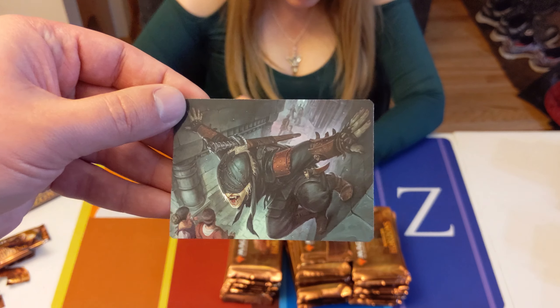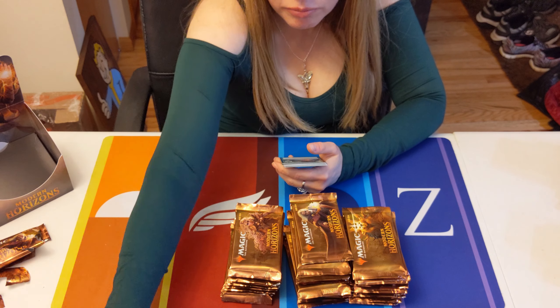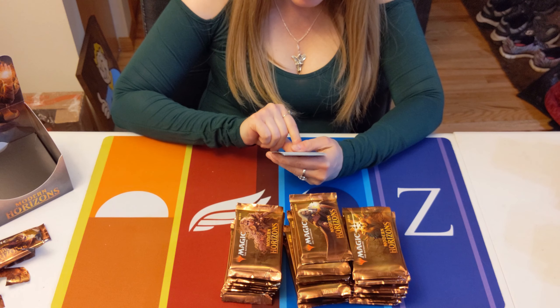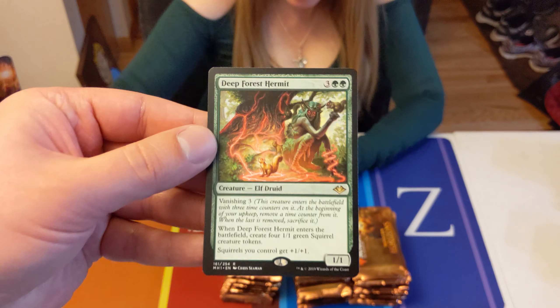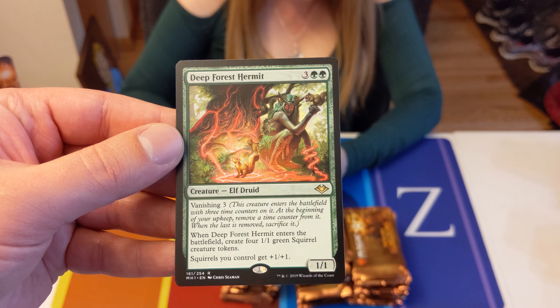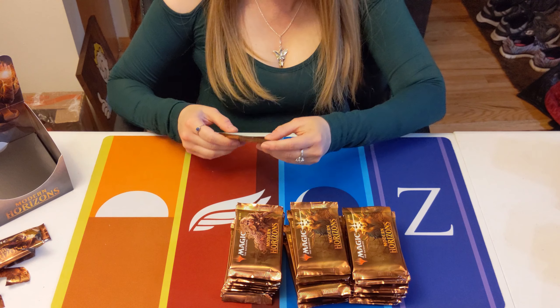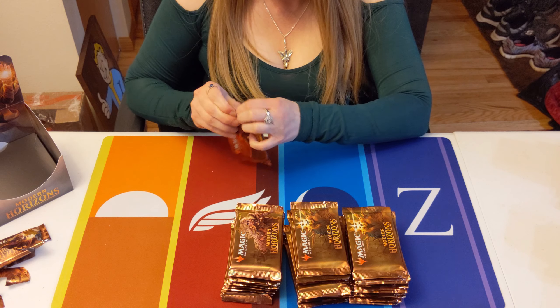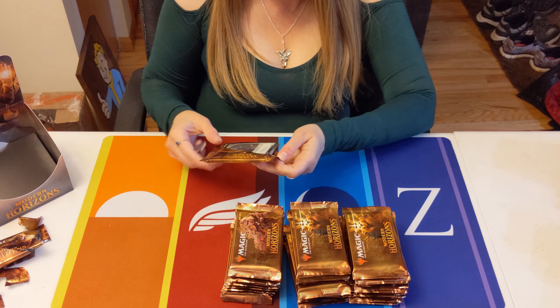It's one of the ninjas. They're also doing foil tokens in some of these packs. Deep Forest Hermit — squirrels are back! Who remembers Deranged Hermit? Urza's Legacy for the win — or was that Urza's Saga? I don't remember, but it wasn't an Urza set.